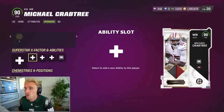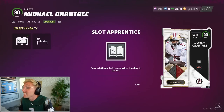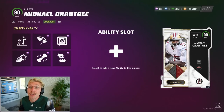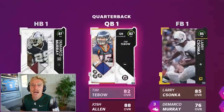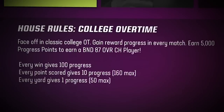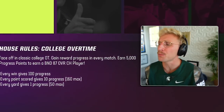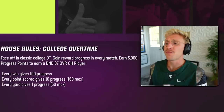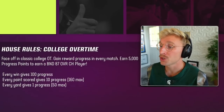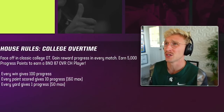At a 90 overall you get four ability slots, which is crazy early. I'm going to give Crabtree Double Me and a Matchup Nightmare. I won't mess with Tebow's abilities until I fully upgrade him. What a perfect House Rules mode — College Overtime. Face off in classic college OT, gain reward progress in every match. Earn 5,000 progress points to earn an unauctionable 87 overall. That's actually crazy good — score a lot of points and get about 30-ish wins and you get the 87.